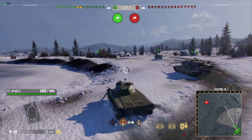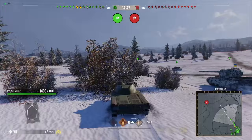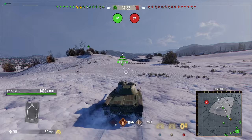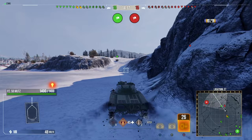Here we are on Mali for the second replay. This time we are bottom tier in tier 10 matchmaking, platooned up with our good friend Swindle 321. Initially I'm deciding whether to push all the way across and grab their ridge — a good position to spot their hill but risky on the cross — or sit in the middle. Swindle asked what I was doing and I said I'm just going to push and you can get some covering shots in. I get spotted early, which I didn't want, but thankfully I had a good spawn and got there quickly.